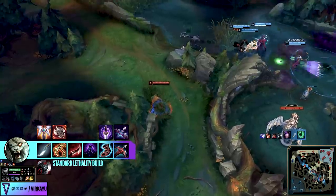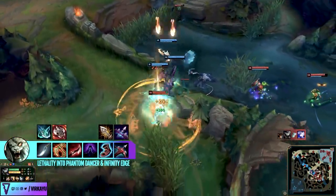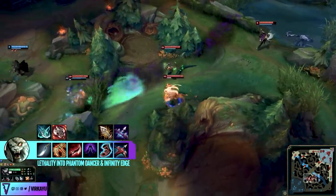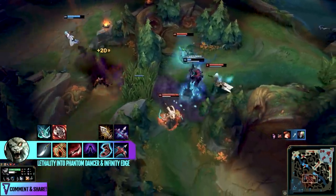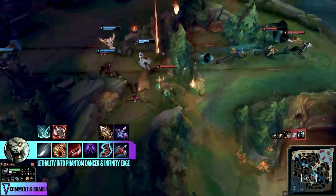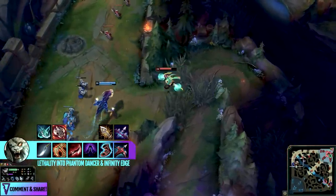With the full lethality build you'll one-shot pretty much any squishy in the game, with a very low cooldown on your ultimate. An interesting variation currently seen in the meta — which Scrub Noob himself does — is to sell your boots and machete and pick up Phantom Dancer and Infinity Edge as your final items. Phantom Dancer's passive lets you move through units, gives a shield when you drop below 30 HP, provides base movement speed, and the crit synergizes nicely with Infinity Edge for absolutely despicable damage.